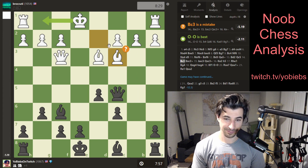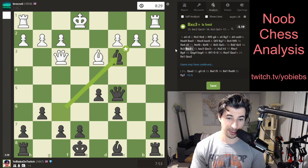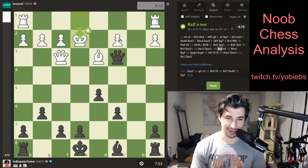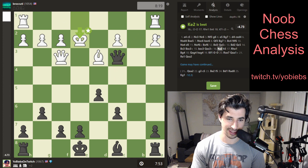He makes a blunder — it's actually a mistake — but by doing this, I actually have two attackers here and he only has one defender. So I can take with my bishop, he has to take here, and then I can take with my queen with check. So now he's not castling — this is a tough one for him. He goes down, obviously. The best move: if he went anywhere else, we're getting that rook there. So he's got to go down and he sees that.